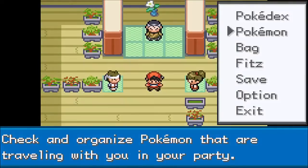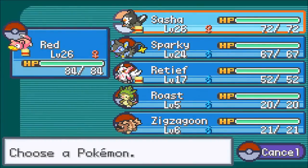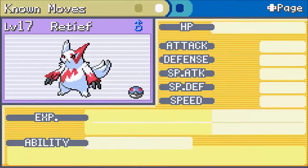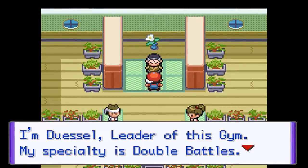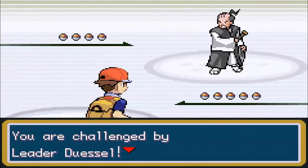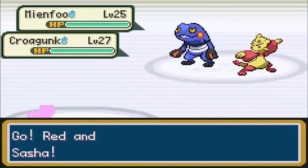Alright, we are back after some training and some technical difficulties. I did train up the team just a little bit. Red has a Quick Claw, Sasha has a King's Rock, and we did catch a Zangoose — Gentle Nature, has the EXP Share — with some pretty good moves already. We're gonna start out against this guy. He is a Master of Double Battles. We lost the first time around, which is why I had to train. We should be able to do pretty well this time. We have a better lead matchup — we started with our Electric type Sparky first.